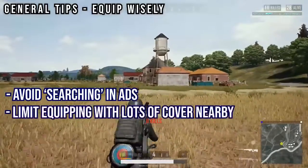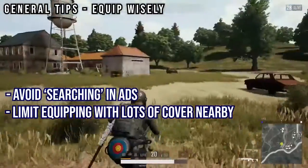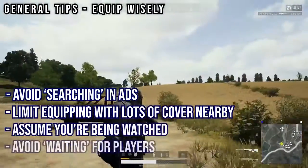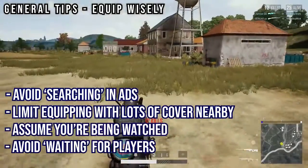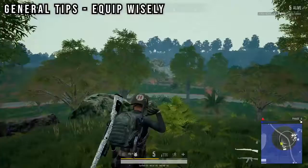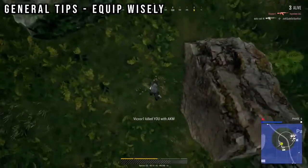Limit the times you equip a sniper when there are numerous hiding or camping spots nearby — bushes, tall grass, rocks — pretty much anywhere on Sanhok. Always assume that someone is trying to line you up. And if you can't get a shot off quickly, re-equip your primary rifle, reposition, and reassess the situation rather than standing and waiting for your enemy to present themselves. In this example, I hear shooting off in the distance, and by pulling out my sniper to search for my enemy, I leave myself open to this prone player.